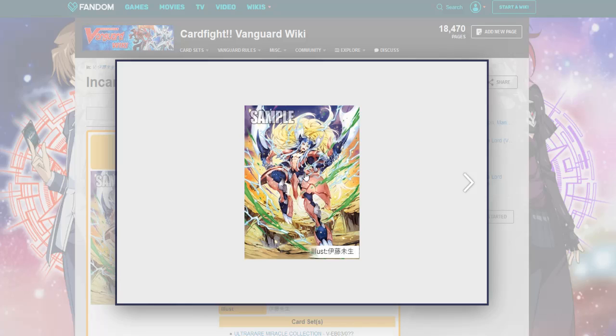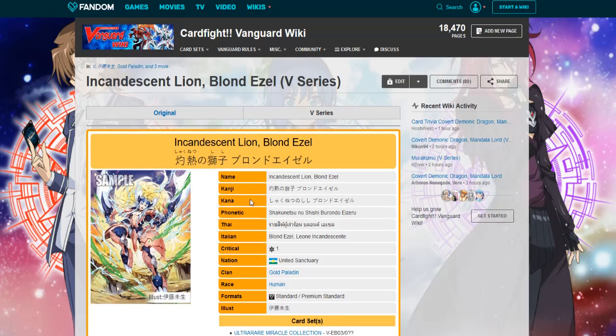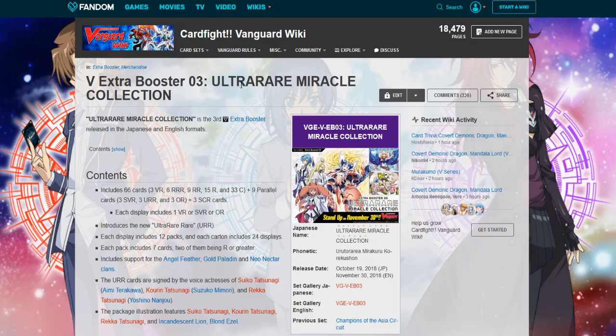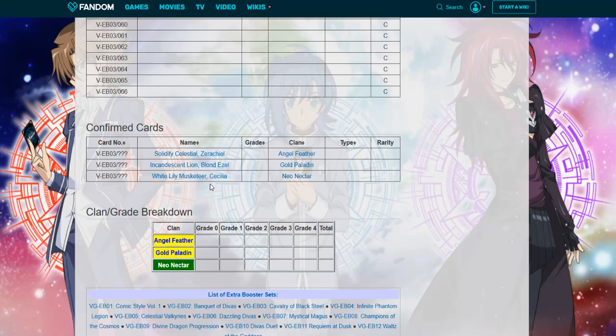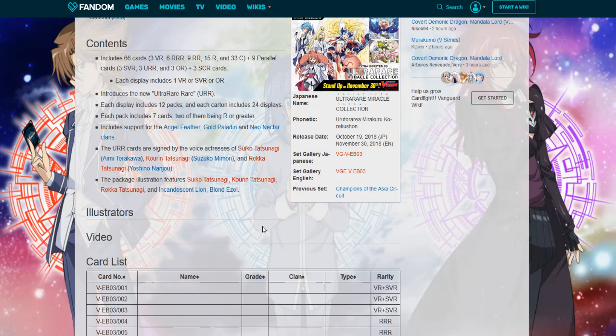It definitely fits with the Incandescent Blanezel theme. Other cards I think we might be able to get from this set include a Garmore reprint, maybe a raven-haired — there's honestly a lot. I don't think we have anything announced or confirmed for the Ultra Rare Miracle Collection yet; we just have three units named. I'll probably do a theory video for each individual one. I assume all of these are going to be the VRs.